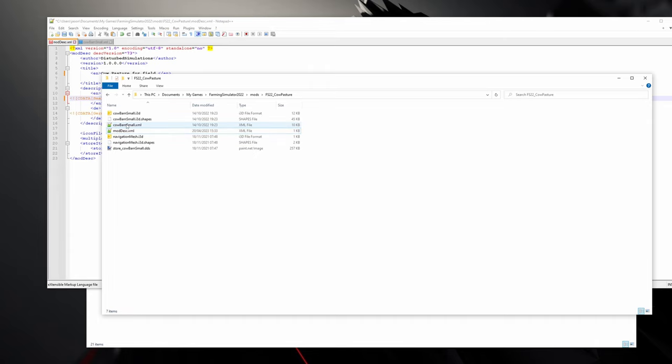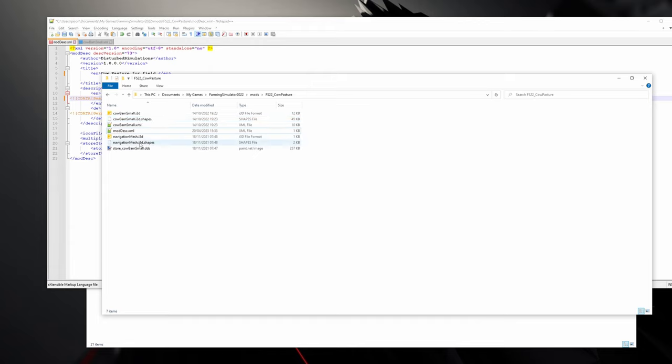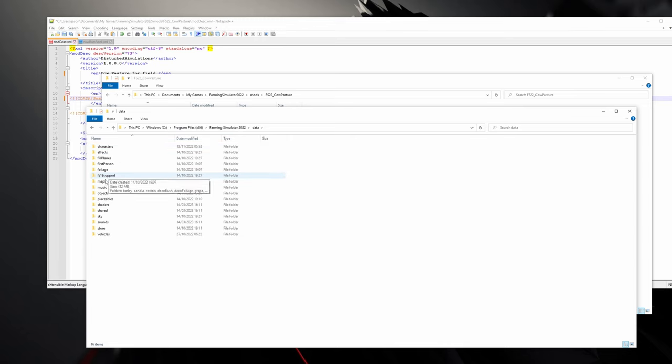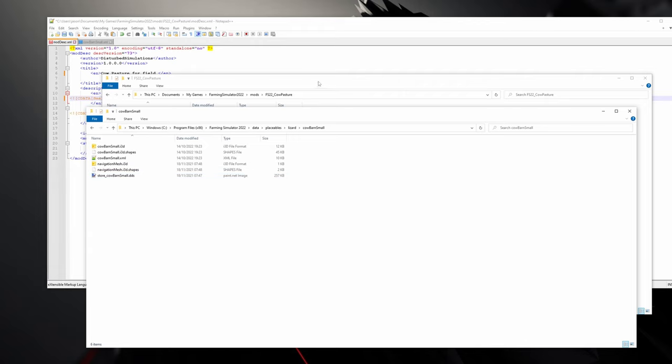You've got your mod description file — either create it yourself, take one from another mod, or download the one on my Discord. We then need to get the rest of the information for the small cow pasture from the base game. If installed directly from Giants it will be in Program Files then Farming Simulator 22. If from Steam, right-click in your Steam library and get the local files location. Go into data, placeables, lizard, cow barn small, and copy everything across into your new folder.